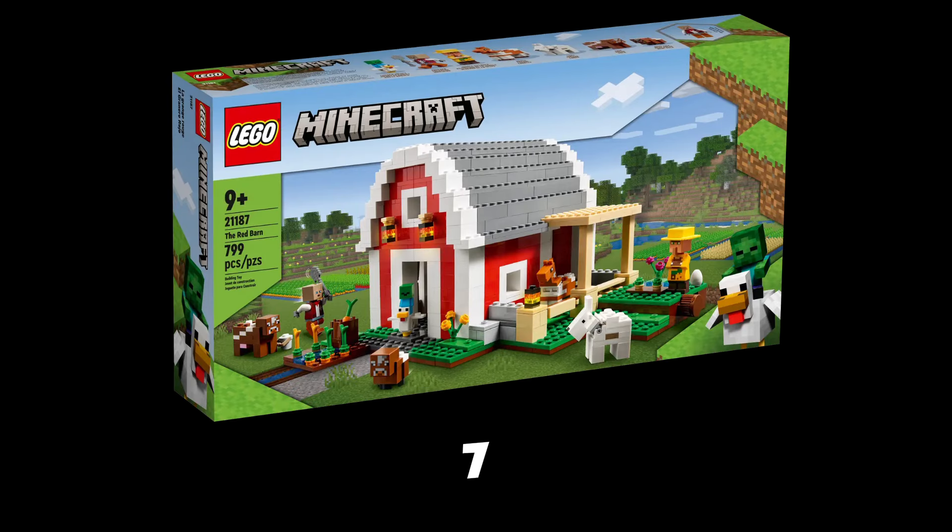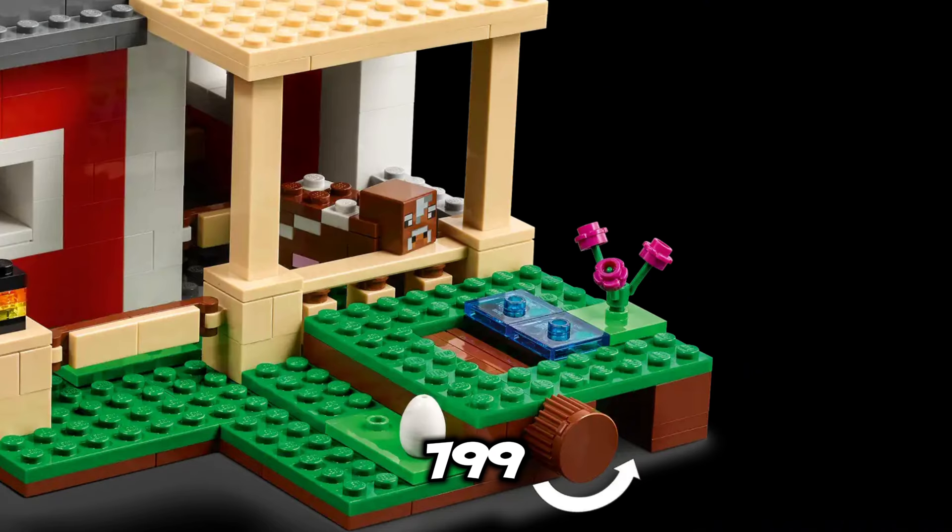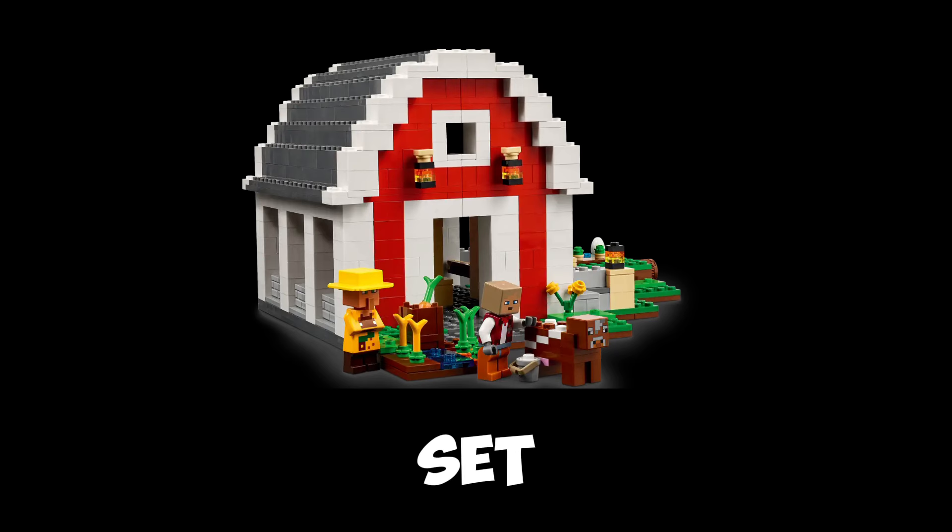At spot number 10 we have the LEGO Minecraft 21187, the Red Barn. This set comes with 799 pieces, so we haven't broken the 1,000 piece mark yet, but we still have quite a large set.